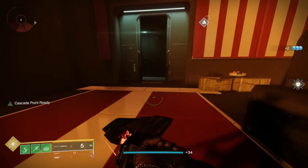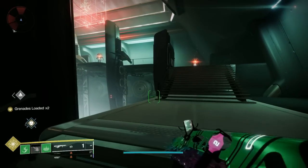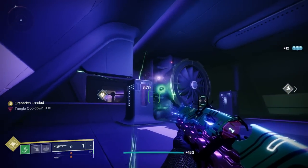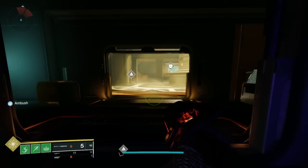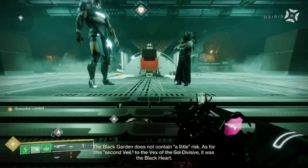That door leads to the staircase taking you up to the meeting. Fight your way through some Vex, and watch out - there's a full Hydra as well. Make sure you kill the Hydra. Once you do, the door will slide open behind it and you can go up and partake in the meeting to get to the next step.